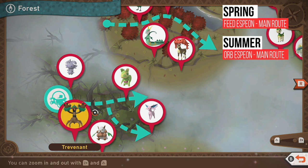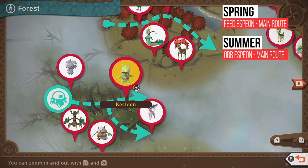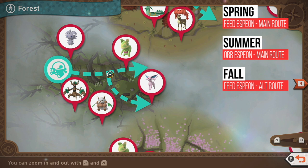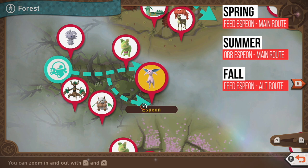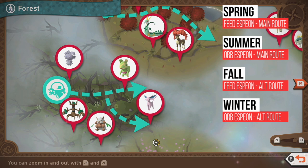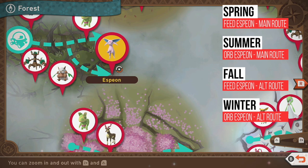To go to the summer course with the bamboo, throw an alumina orb at Espeon and it'll bring you to summer. For autumn, take the alternate route — play music for Trevenant, hit the scan button, go that way — then you'll see Espeon; throw an apple at it and it leads you to autumn. Throw an alumina orb instead and it brings you to winter. Simple as that — super easy, barely an inconvenience.